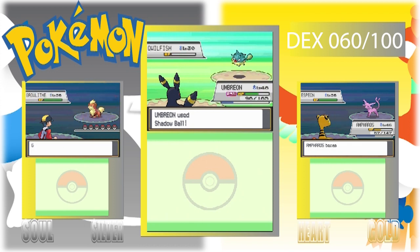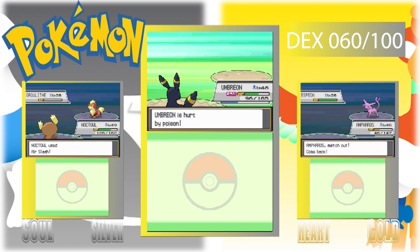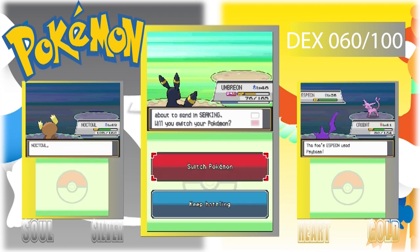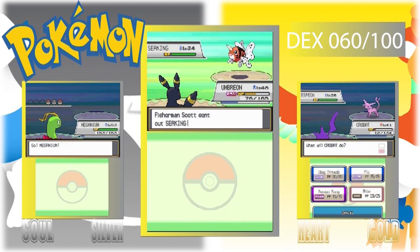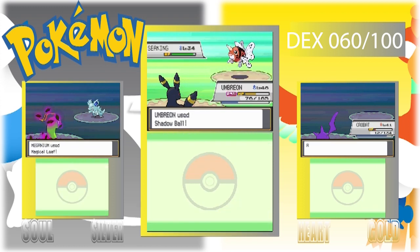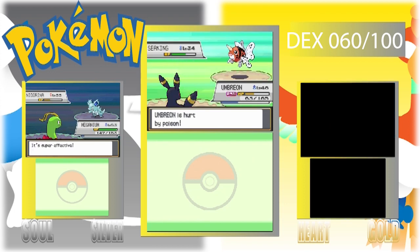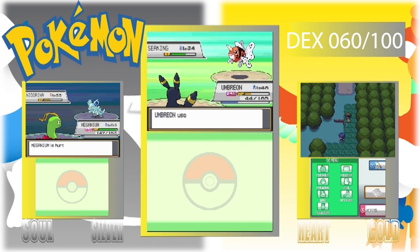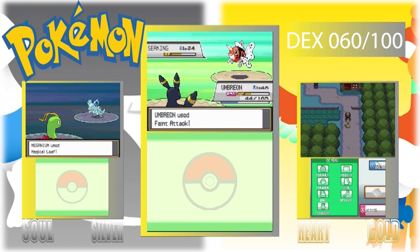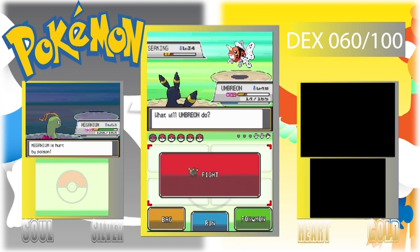We still need to catch a Qwilfish, but that's off Route 32, right before Union Cave. Like I said, this episode will go from New Bark Town to Victory Road, then clear out Victory Road, and then we take on Silver or Gold one last time before the Elite Four.